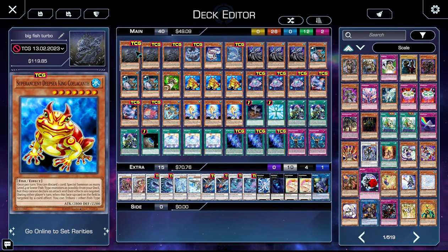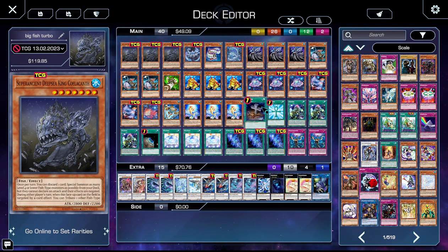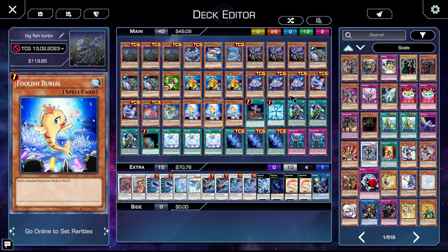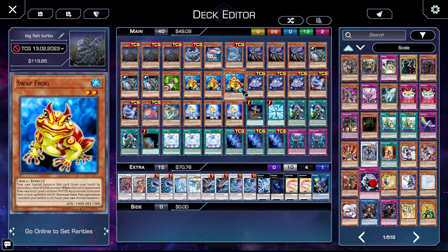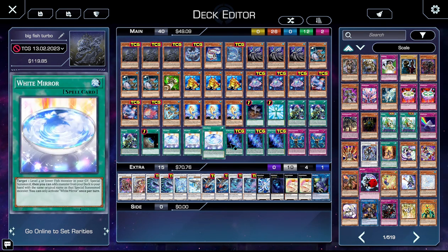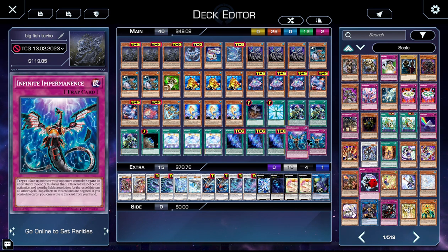One copy of Foolish Burial so we can either dump Paces and then reborn it with something like White Mirror or Reborn, or dump Coelacanth if we hard draw Reborn, which we do at one point. One copy of Reborn, because you can dump Coelacanth off of Leaffish or Tuner Full into Leaffish. Three copies of Small World — Swap is your bridge, and everything except your tuners bridges you to Coelacanth, which is fantastic. One Terraforming to find our field spell because it searches Paces, and we want to see him as much as possible. Three copies of White Mirror to reborn Paces as needed. And two copies of Imperm, because you always need interruptions.